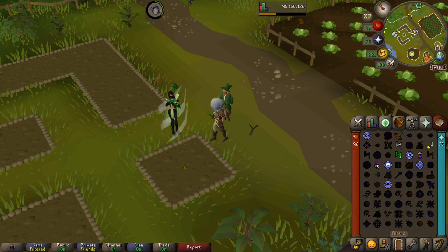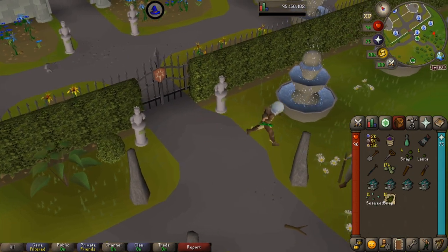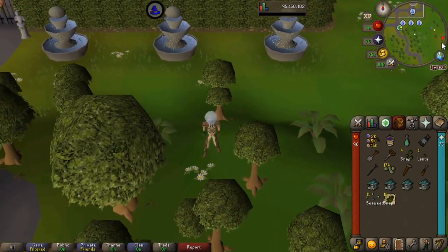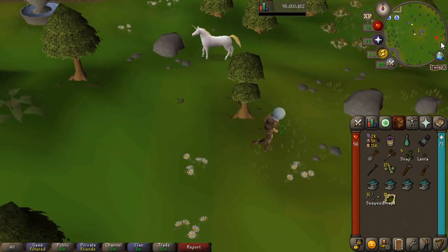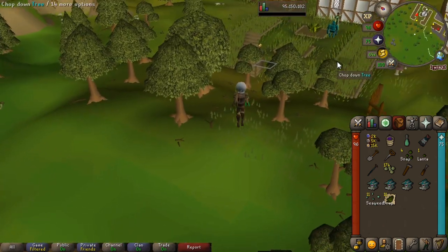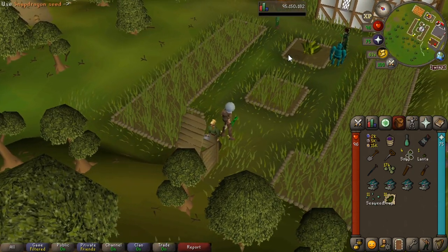Next up we are going to go to Camelot, which is normally the next one I do. So we're going to teleport to Camelot — like I said you can use a house teleport as well and use the portal in your house if you have it. So we're going to run just east and then we can see we've got our patch just coming up here. So we have another herb spot here, we'd use our seed on it and obviously pick your herbs if you have them in there.